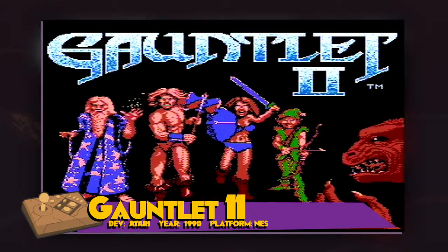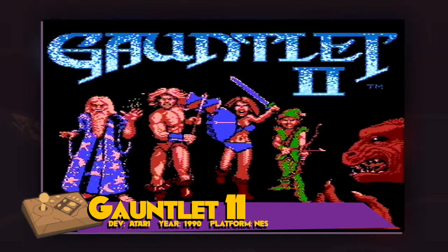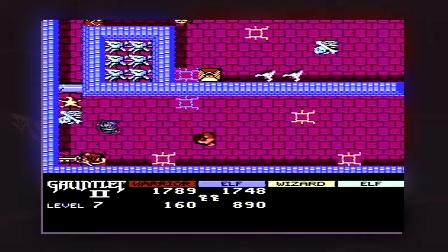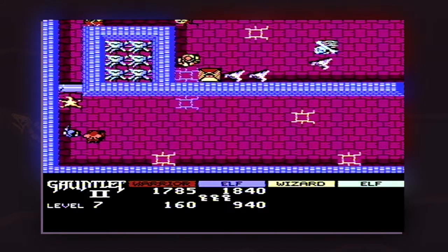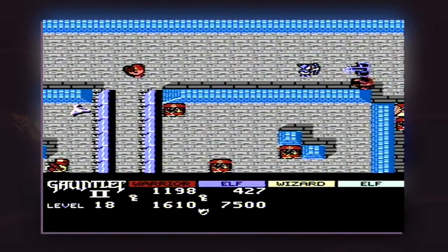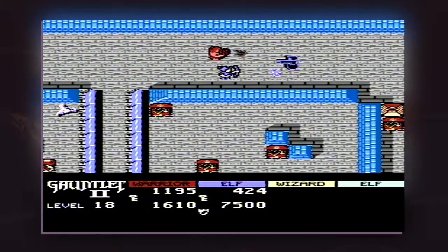That brings us to Gauntlet 2. This version has some major differences to the Tengen version. Most notably, there's no music at all despite Tengen having a full soundtrack. Instead, Gauntlet 2 recreates the classic Gauntlet Master voice from the arcade, which was missing before. This really adds a sense of urgency as the Master lets you know how serious your condition is, or whether or not other players have made mistakes.